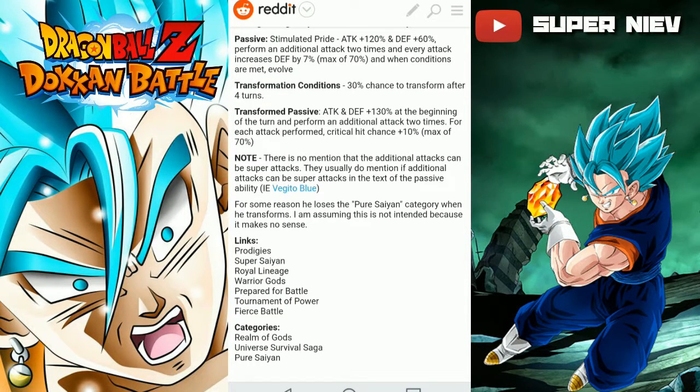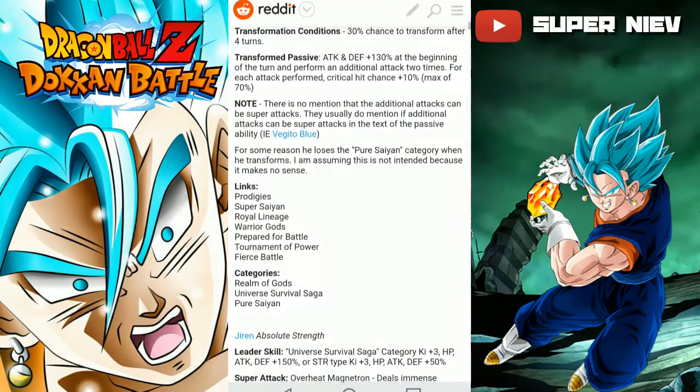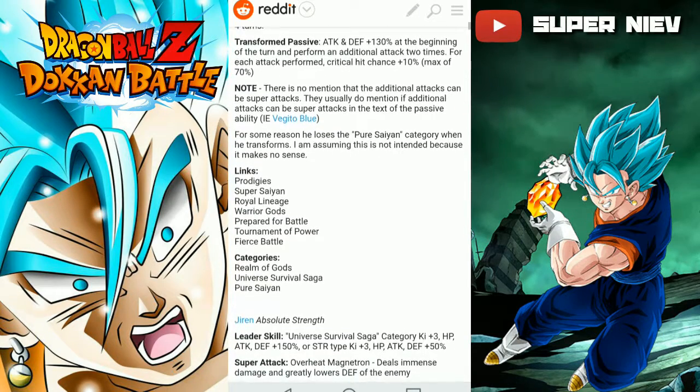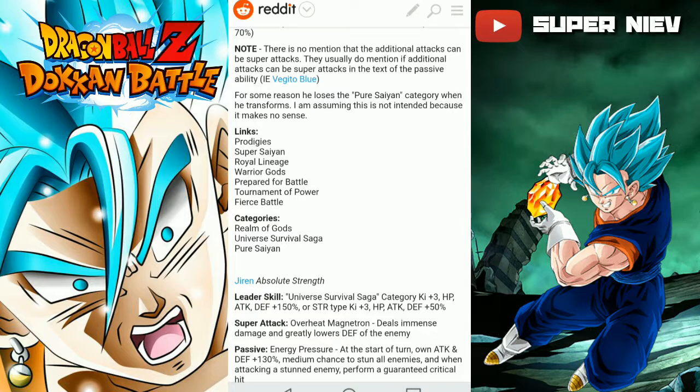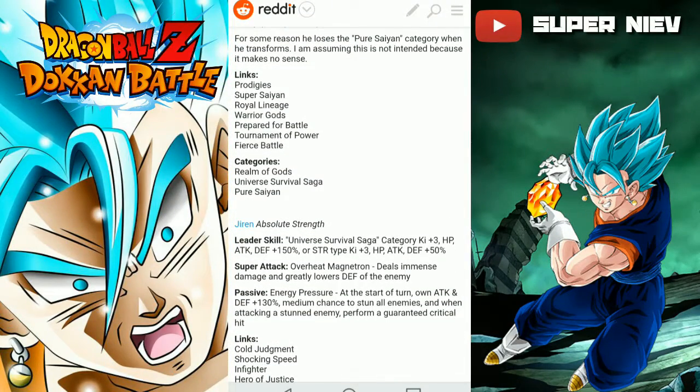He performs an additional attack two times, so he attacks three times total. For each attack, he has a critical hit chance plus 10%, up to a max of 70%. There is no mention that the additional attacks have to be super attacks — they can be basic attacks as well.